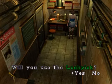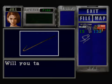Anyway, it's locked with a simple lock. Will you use the lock pick? Yes. Inside is a fire hook. It's a bit like the manhole cover opener from the second game, but it's now a fire hook.